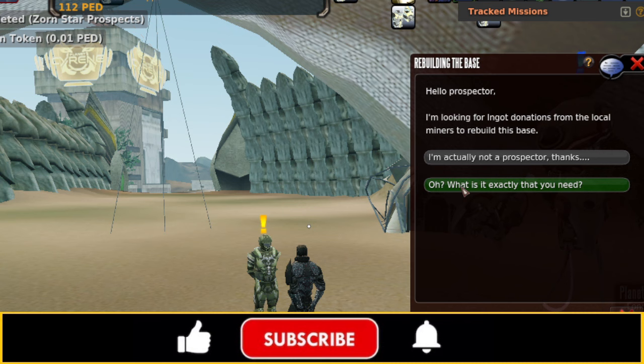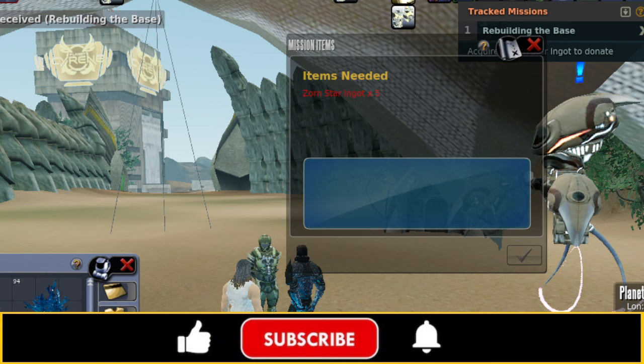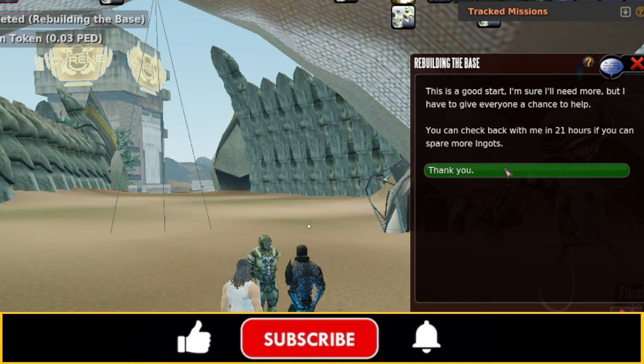Right next to him we've got a requisitions officer. We're going to talk to him — again, we hit the bottom dialog. This time he wants five Zorn star ingots, so this is one of the rare ones where you do have to give him the refined version. And he gives us Siren mission tokens as a reward.